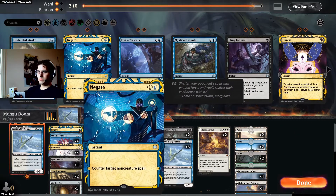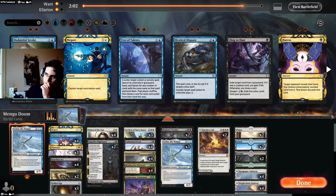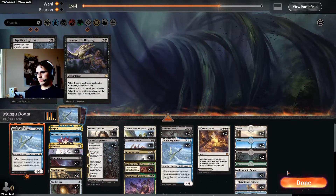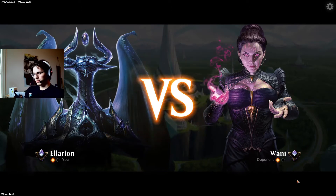Not sure about Negate here. I don't think any of our other options are better. Just run it back. Treasurer's Blessing there would have been much more dangerous with Renata burning us out, so I think we're right to keep that in the sideboard.